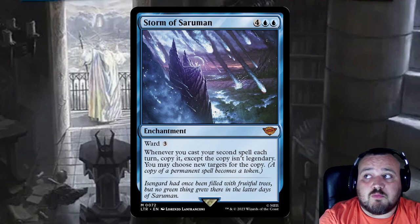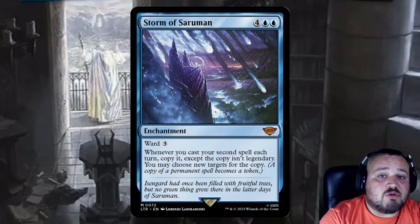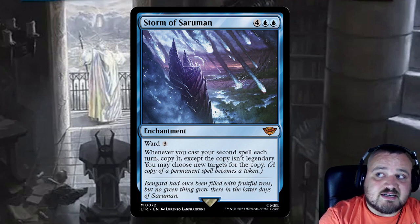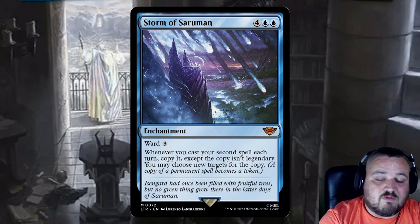Storm of Saruman is 4 and 2 blue — an enchantment with Ward 3. Whenever you cast your second spell each turn, copy it, except the copy isn't legendary and you may choose new targets for the copy. What's really great is this also works on copying permanents. In a game recently I got two Bolas's Citadels — a little overkill since you only need one — and also got two copies of Grima, which means you can hit two separate opponents with it.